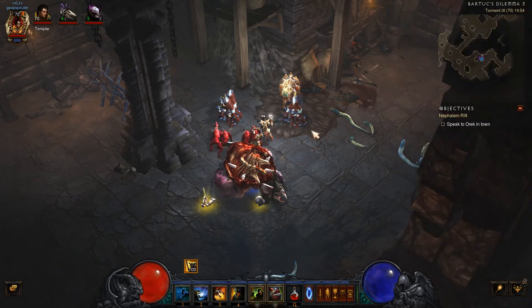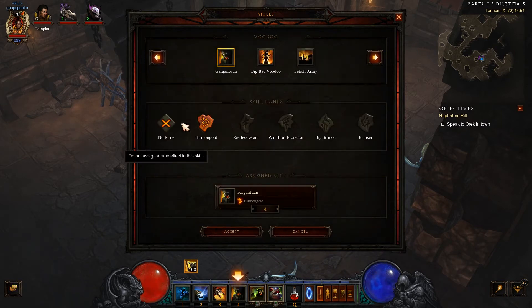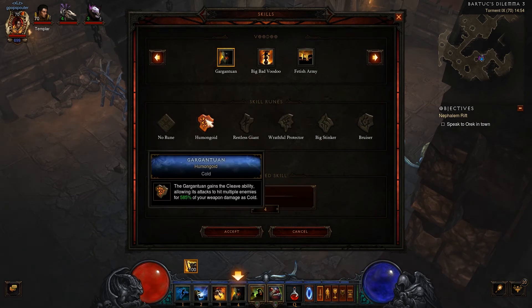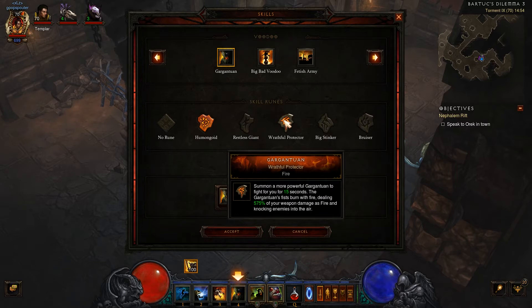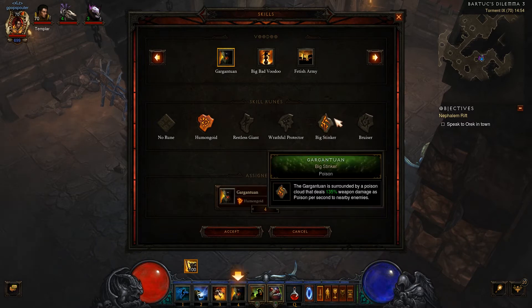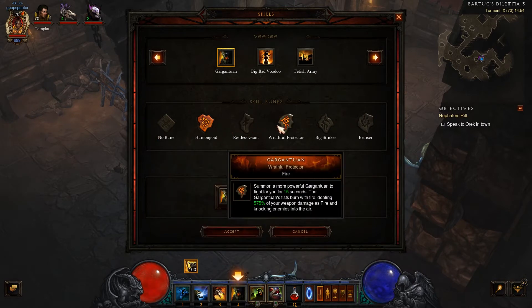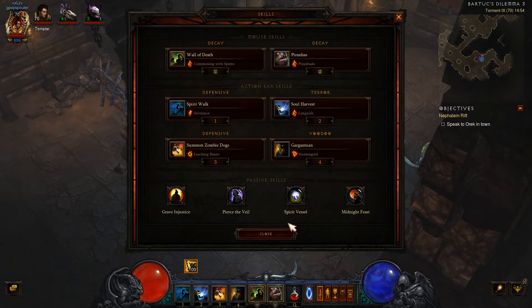Also, when it comes to character customization, you can customize your skills by choosing runes. These completely change what each skill does. For example, Gargantuan summons a giant zombie to fight for you. You can make it cleave, make it stronger when surrounded or when encountering elites, or turn it into a more powerful version that lasts 15 seconds instead of being permanent. One rune has it constantly doing AoE poison damage; another has it slamming periodically. You'll also notice cold, physical, fire, poison elements — you can boost a specific damage type as a multiplier, which is another layer of customization.